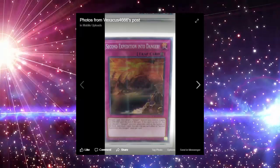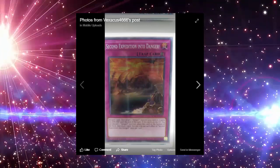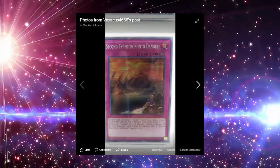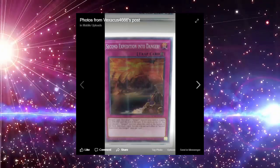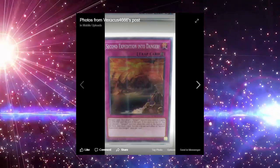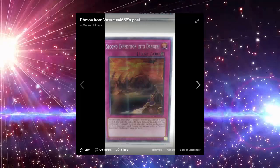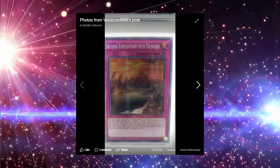Our next card is Second Expedition into Danger, a continuous trap card. Discard one card and target one Danger monster you control — it gains 500 attack until the end of the turn. If this card is in the graveyard, you can discard one Danger monster to place this card on the bottom of the deck and draw one card. They're designing these cards so you can revive them by discarding a Danger to trigger the effect, put the card at the bottom, and draw — you get a lot of synergy with these Dangers.